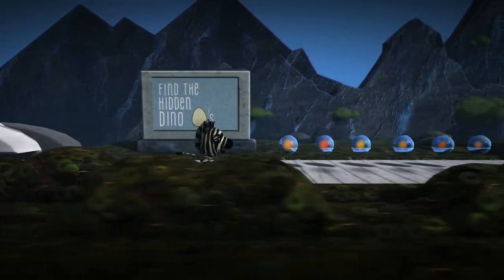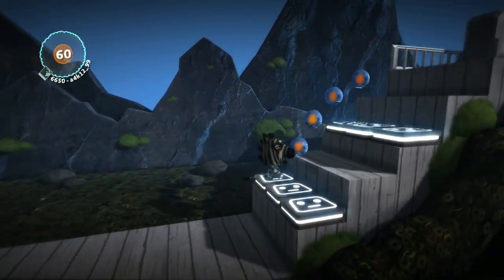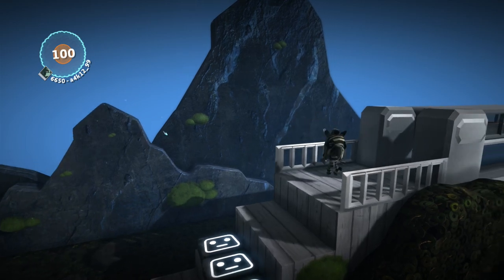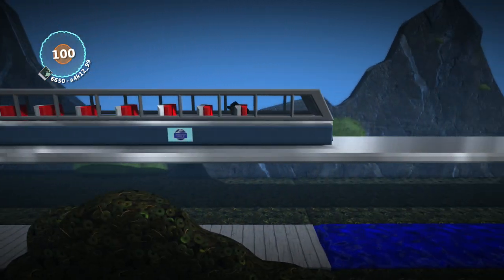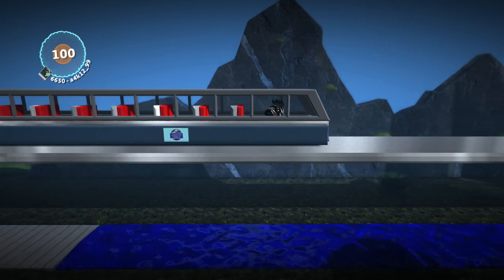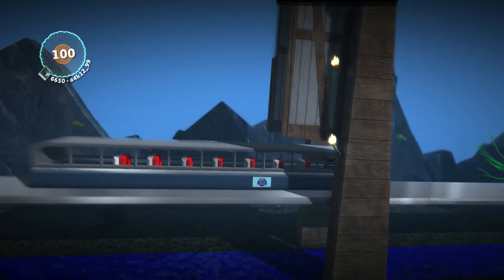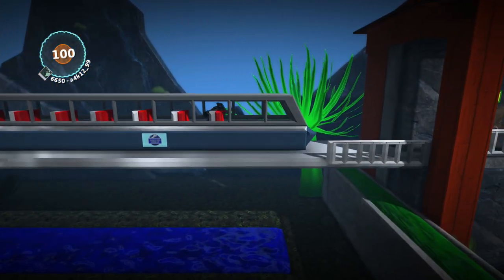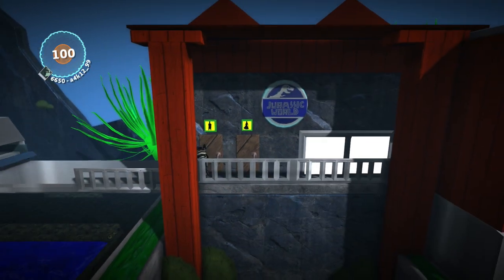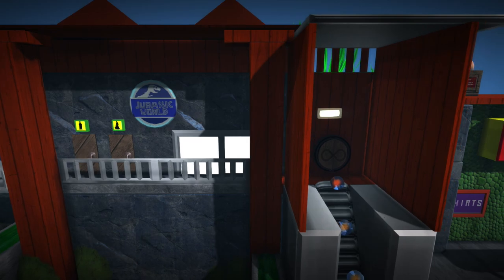Find the hidden dino eggs — okay, this is cool. Wait, what happened to my brother? I guess he already got chased by the dinosaurs. I'm all on my own here. Let's go. This is cool, it even has a little thing. I like this a lot. It reminds me of my Lego Jurassic Park let's play from 2015. We got bathrooms — can I go in? There's no zebra one. Fine then, I guess I'll just hold it.